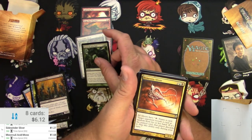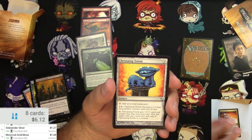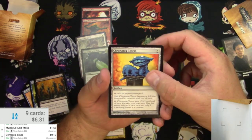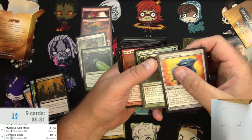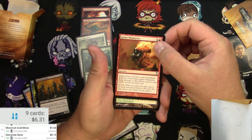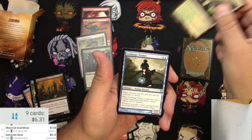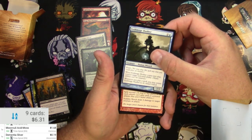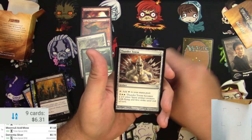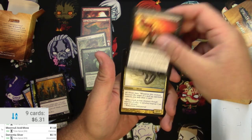We're into the uncommons now. Dementia Sliver — probably gonna be a little bit, nope it's not. Chronotog Totem — I don't think so. Ignite Memories — look at that guy, he's having a bad day. Salt Crested Step, Void Mage Husher, Sudden Shock, Thunder Totem. Sudden Death — I think this one might be a little bit.